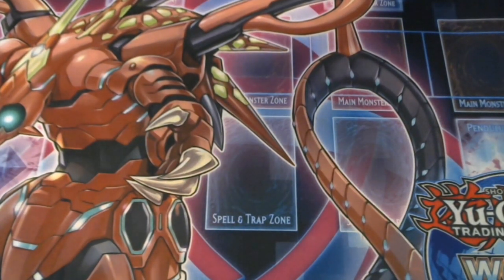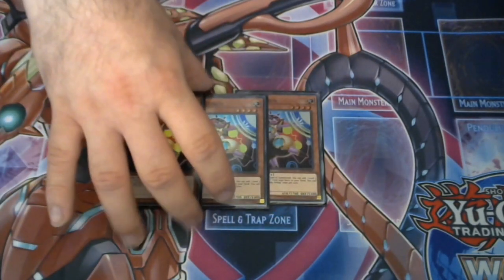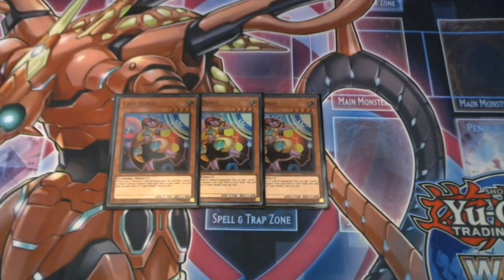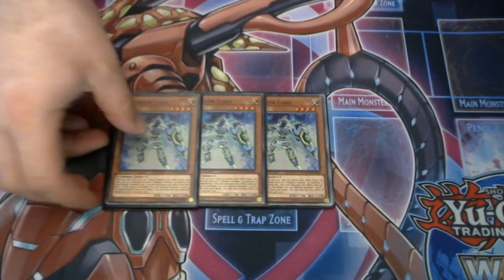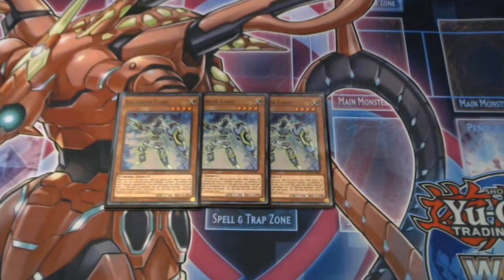So this is what I've got, and it's been doing very well for me. Three Lady Debugs — it's your stratos of the deck, you've got to have this card at three. Then you have your Balancer Lord — you again have this card at three as well. It just literally gives you that additional Normal Summon that you need, and being Level 4 it's a machine type that we utilize a lot in this deck.